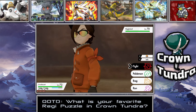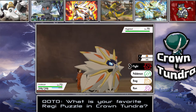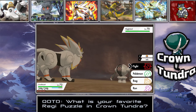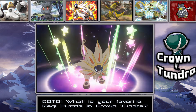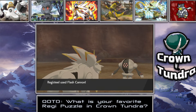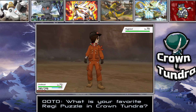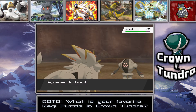We actually have two Master Balls, though we used one on Zacian previously. I'm going to hold onto them for now. Let's set up with Cosmic Power first — it just raises Defense and Special Defense, which is fine. Now let's try Zen Headbutt to chip away at Registeel's health, though I don't want to knock it out.